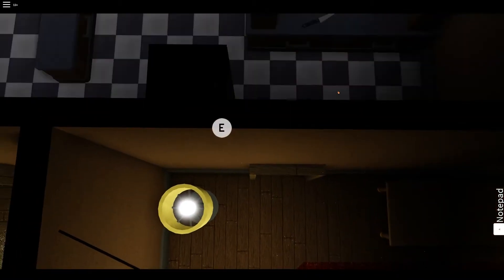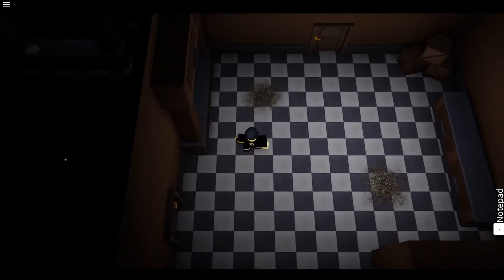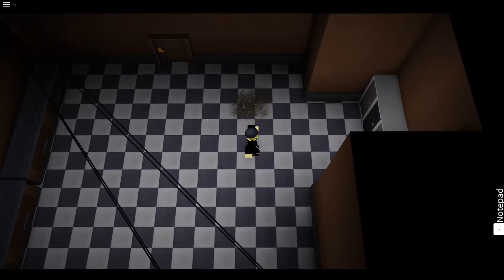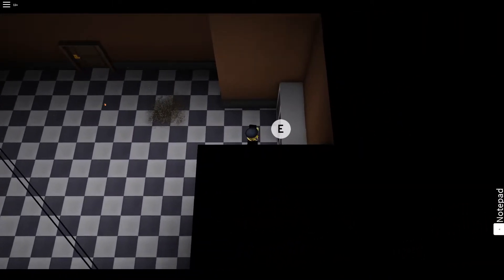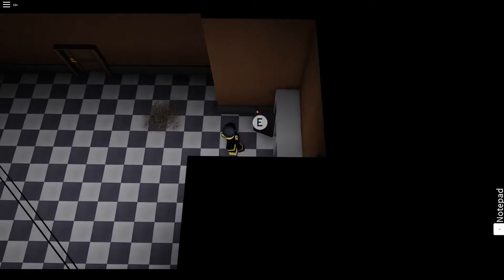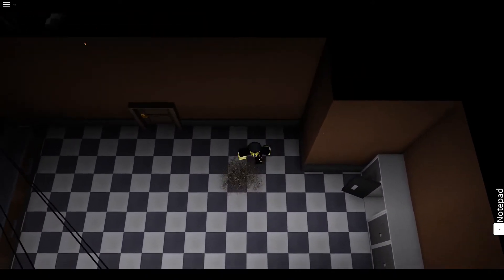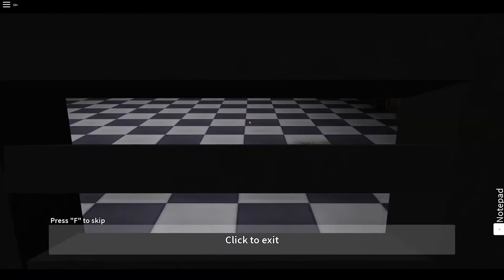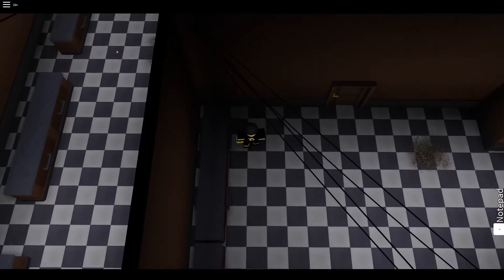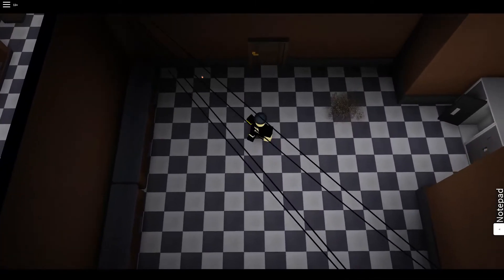All you need to do is pass the kitchen. There will be a darkness that follows you every time you go through a door or hide, so you want to hide once here — the darkness will pass you. You'll see the darkness is in there. You want to hide again and get out immediately.